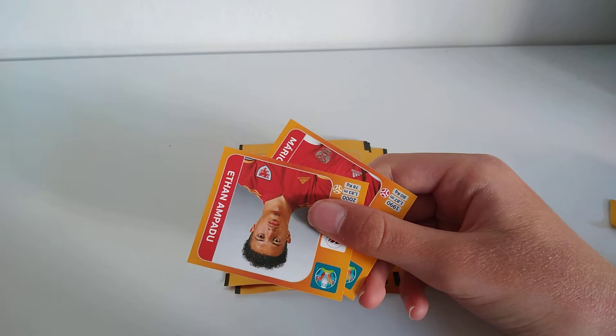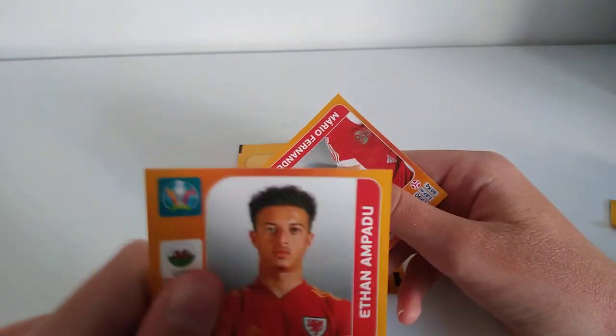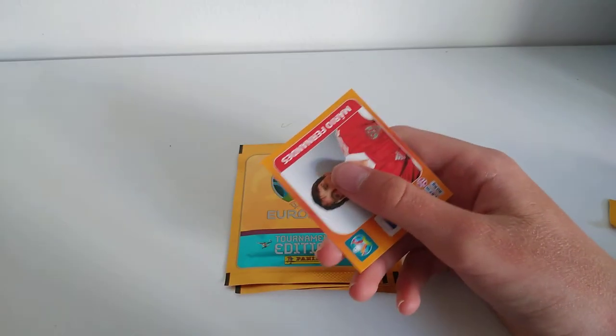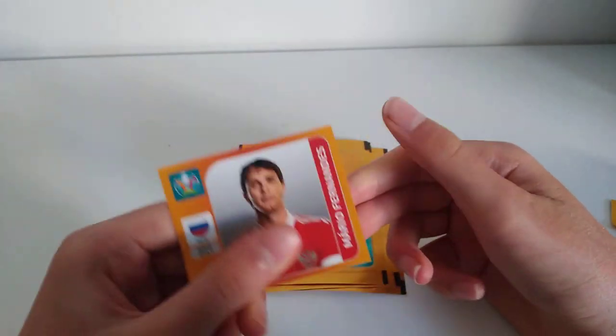The next sticker is Koke for Spain. And Ethan Ampadu, who got sent off in the final match of the group stages against Italy, for Wales. And then we have Mario Fernandes from Russia.